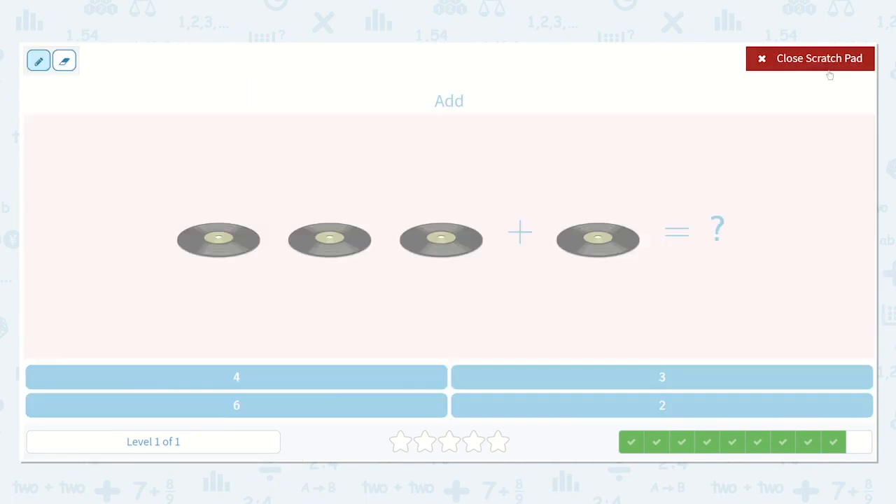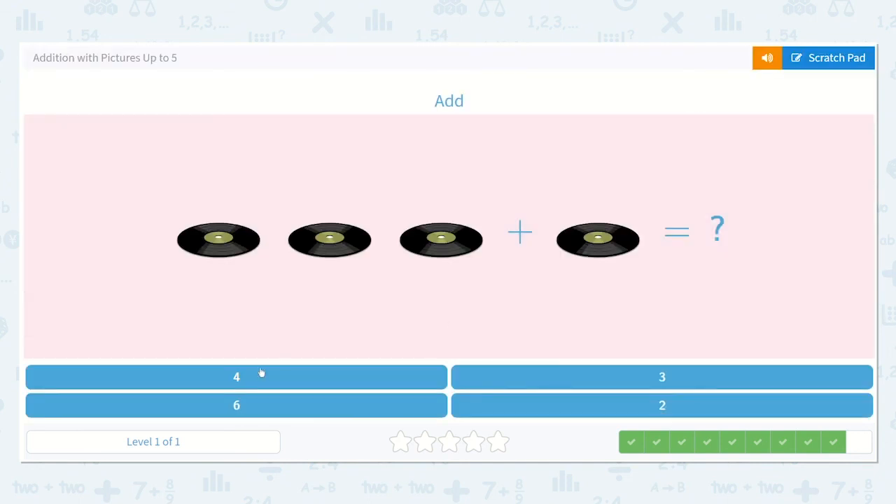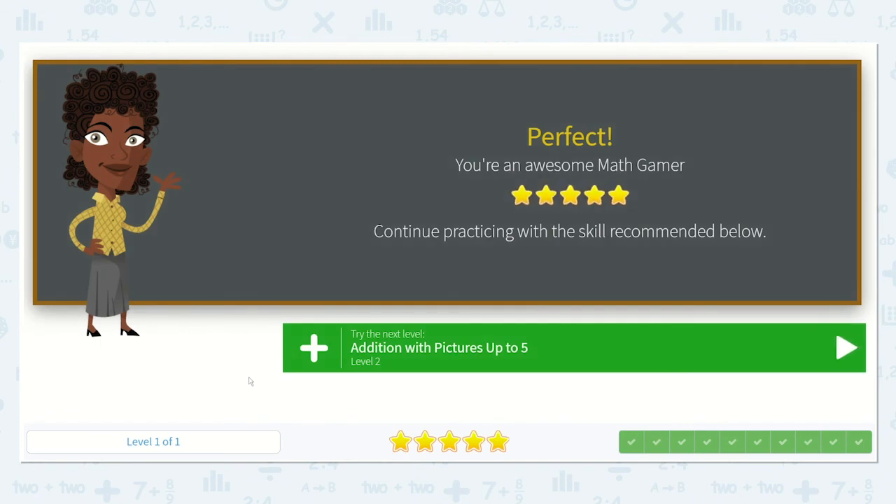Alright, here's our last question. They want us to add — let's see how many we have: one, two, three, plus one. So we have three plus one. With numbers, it would look like this: three plus one, and that equals — let's count them all, we're going to combine them all: one, two, three, four. That is equal to four. Brilliant! I see the four right here. Let's choose that option. Thank you for your help, friends — you did wonderful.